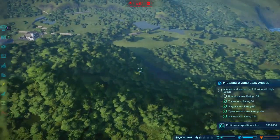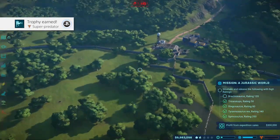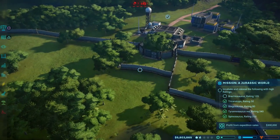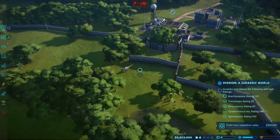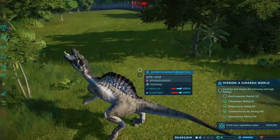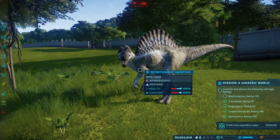Right then — so what have we got now? There's the trophy for unleashing the Spinosaurus. I'm going to let this guy out for a bit, and then hopefully we'll be able to release the Brachiosaurus as well. Try and keep some distance between them, for what I think are fairly obvious reasons. I love the attention to detail in this game — absolutely brilliant.